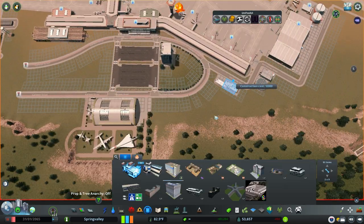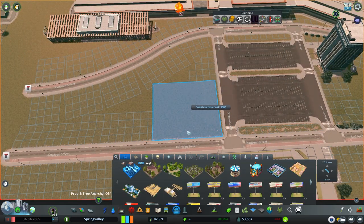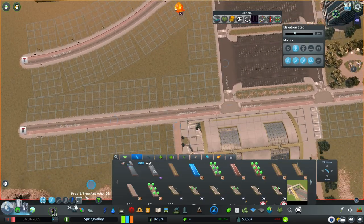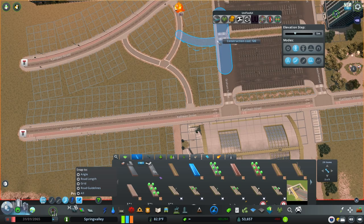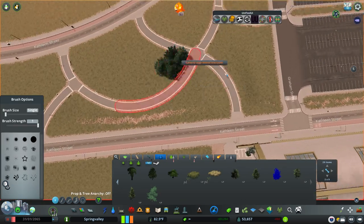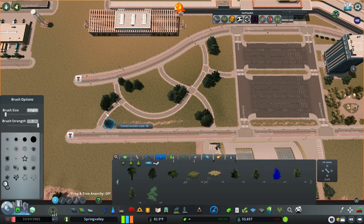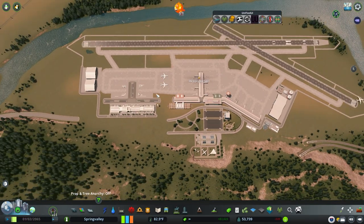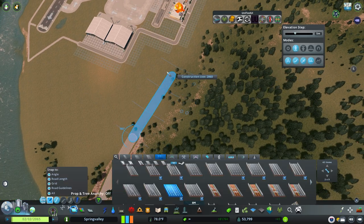We've got to add a few services like a fire department, a police station, and a recycling facility. One thing I actually forgot to add, which is really quite important, is a taxi stand area — I can't believe I forgot that. We're also adding a small park hangout area, not sure exactly what it'll be, but it's there for people to hang out. Now finally we're connecting up the highway to the airport itself.